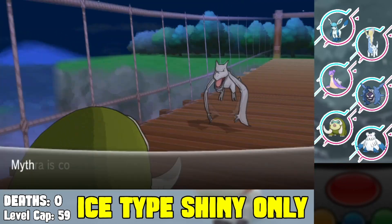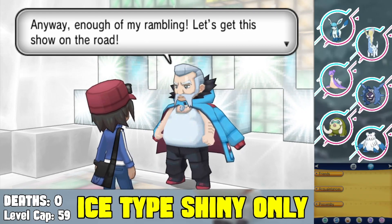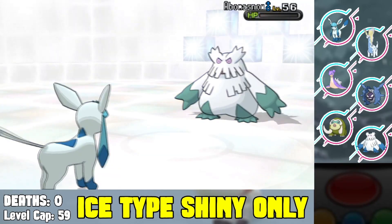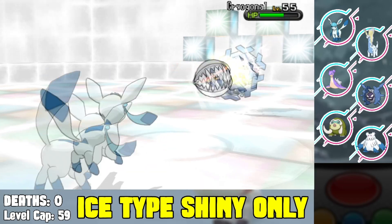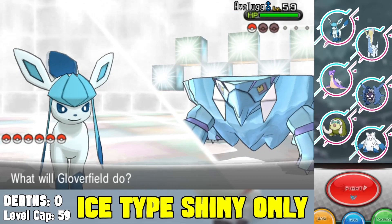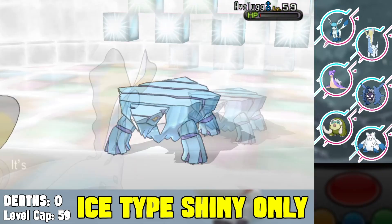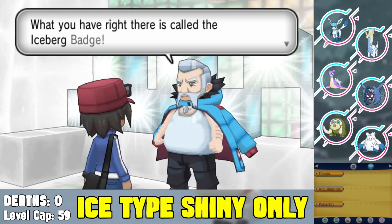We face our rivals on the bridge — a very easy battle. Then we face Wulfric, the eighth gym leader. I start with Glaceon to Blizzard and two-shot his Abomasnow. His Cryogonal comes out — I use Bite three times to knock it out while taking a Flash Cannon. He switches to Avalugg which I don't mind — I switch to Amaura and Ancient Power knocks out the Avalugg. We get the eighth gym badge.